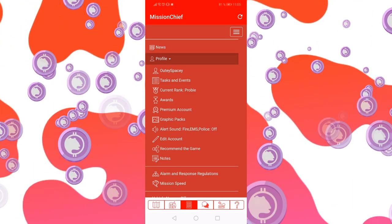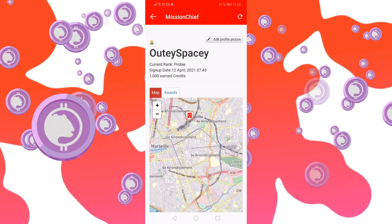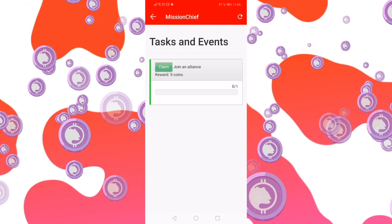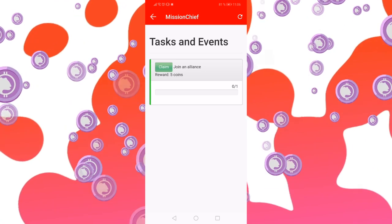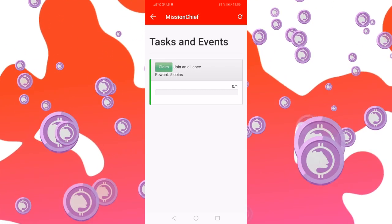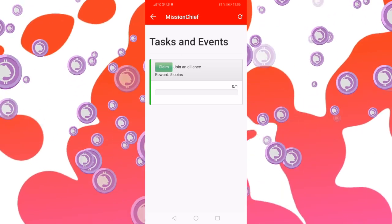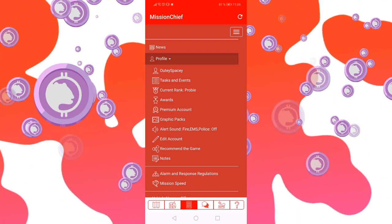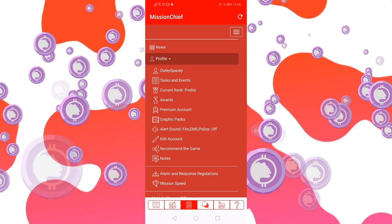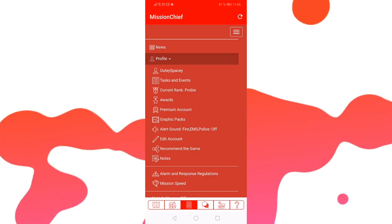Your profile itself is nothing special — it's basically data about you and your rewards. Tasks and events is an in-game stimulating mechanic where you perform all kinds of quests in exchange for coins or credits. Right now it's joining an alliance, and it's the only one available for beginners. You can join one, but I wouldn't rush into it, because it's really important that you get the hang of the game and all its mechanics to be very efficient in your alliance.